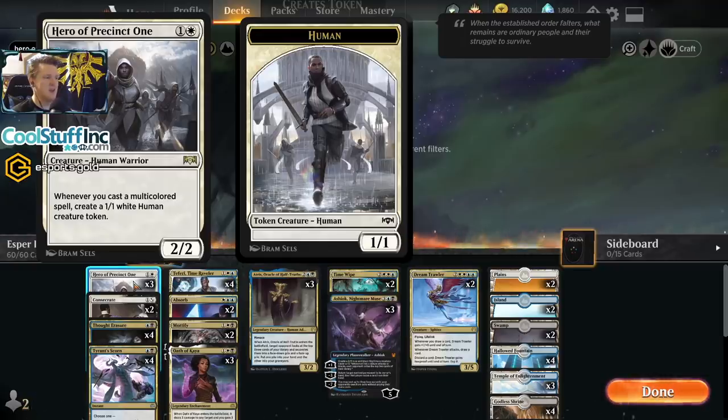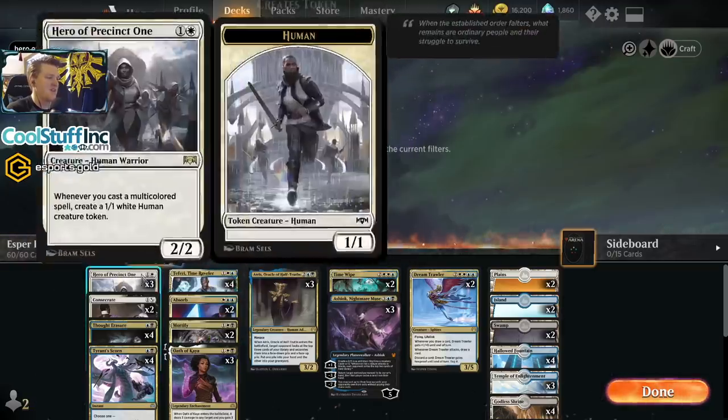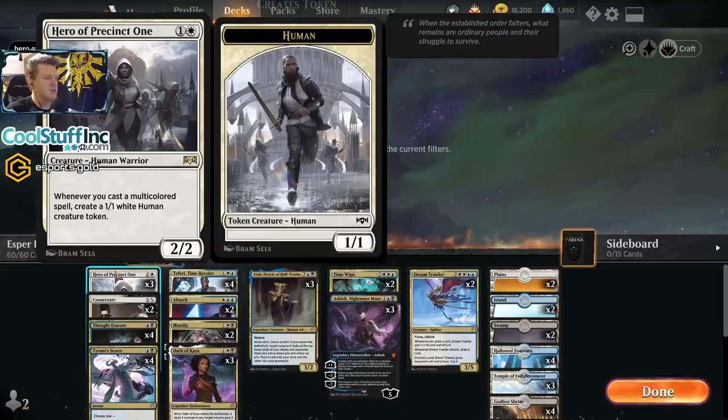Hero of Precinct One takes the deck in some different directions. It requires you to play at sorcery speed — you can't play a draw-go game around it very easily, because you have to deal with their board when you tap out to play your Hero. They will play a creature, now you have to deal with their creature, and that taps you out. The other thing you usually can't do when you play Hero of Precinct One is play wrath-of-god sweeper effects — AoE.